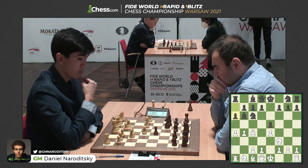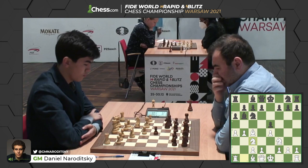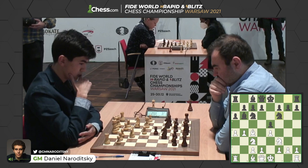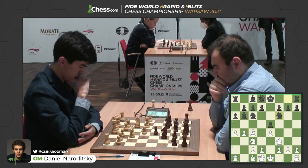He goes bishop b6. That is a viable continuation. Sindharov pushes his queenside pawns forward, a4. He can go a5 and gets his knight out to c3. The b4 pawn can still be captured, but Shakriyar going for a more conservative approach. Knight out to f6. This now begins to resemble a more conventional Italian, but generally there is a pawn on c3 rather than a knight. Let's see how Sindharov handles this relatively unique position.